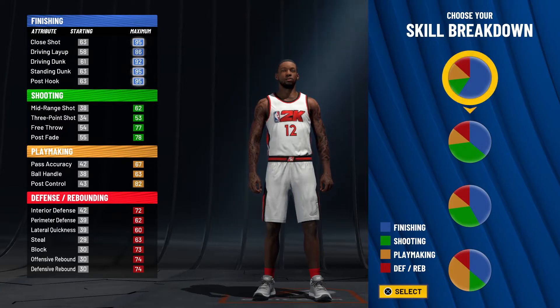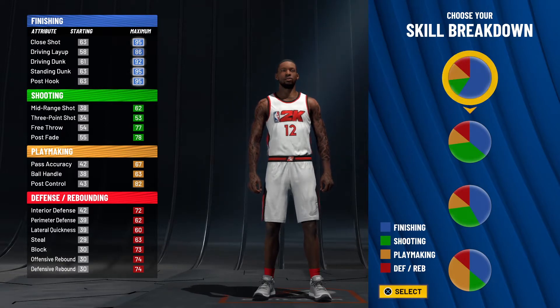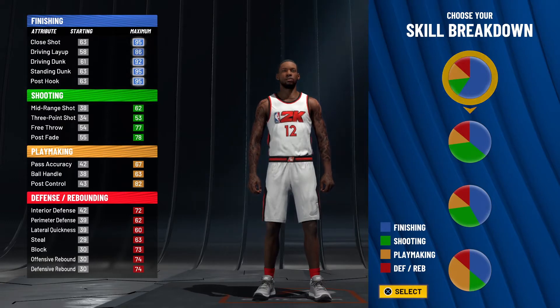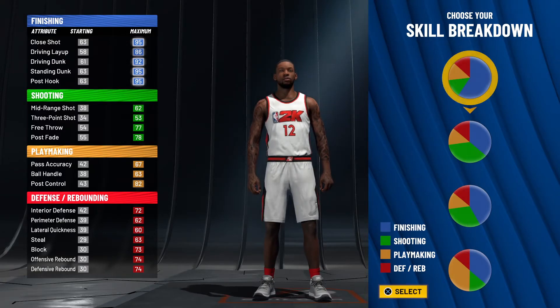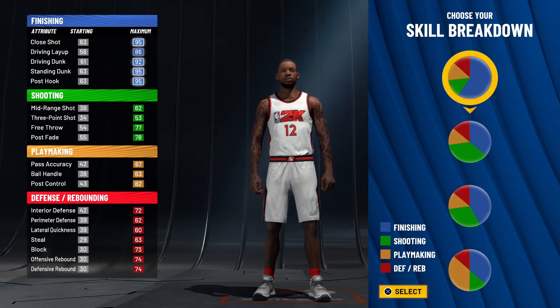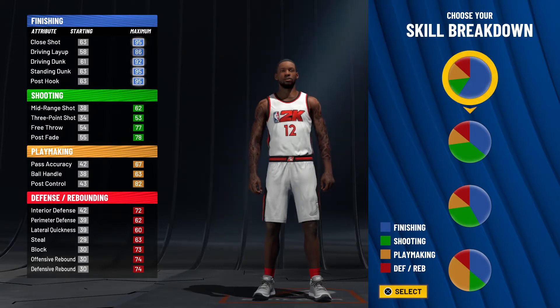Either way, he's 6'11", 240 pounds. The stats we're looking for are: 77 layup, 96 close shot, 92 post hook, 94 post control, 90 post fade, 96 mid-range, 83 free throw, 83 offensive rebound, 92 defensive rebound, 79 interior defense, 37 perimeter, 37 lateral, 67 block, 57 steal. Physical attributes: 43 speed, 40 acceleration, 82 strength, and 62 vertical.